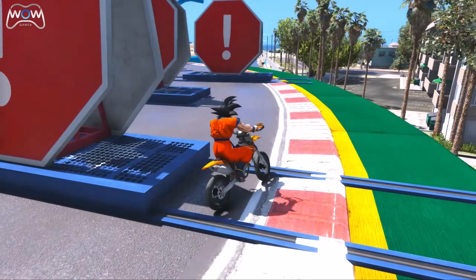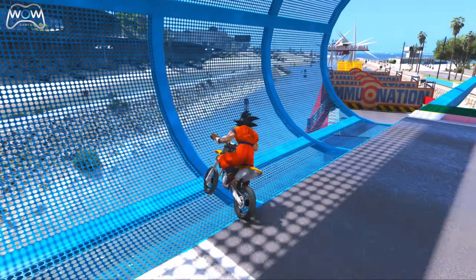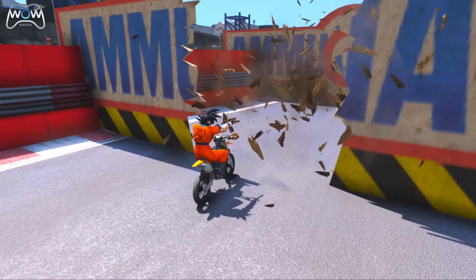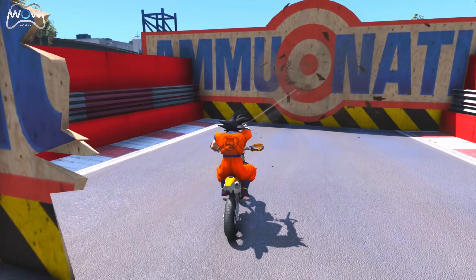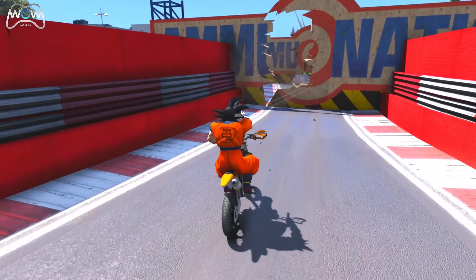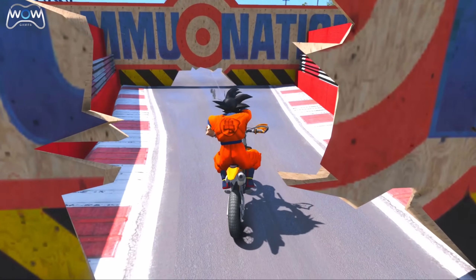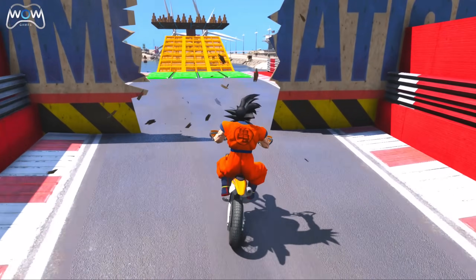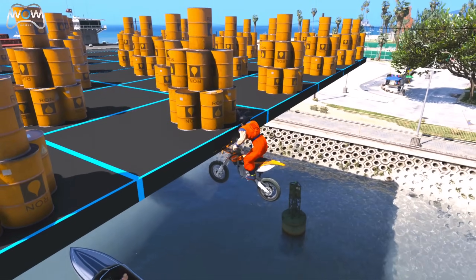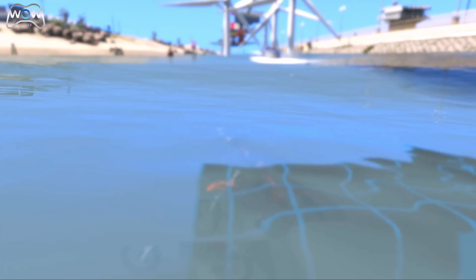Nice! Now passing moving objects one by one. Good! He jumped! Some barrier ahead. He shoots the barrier. Keep going! One more left. Good! Taking accelerator and jump! Oops! He bumped that track and fell into the river.